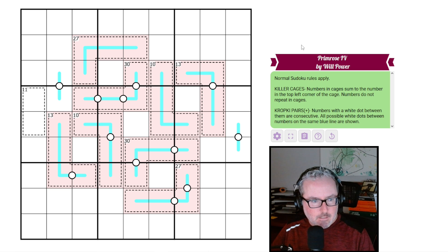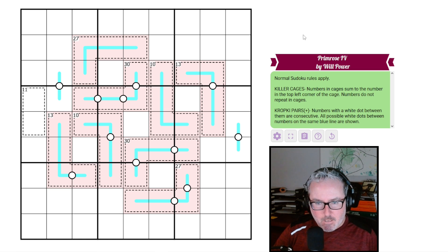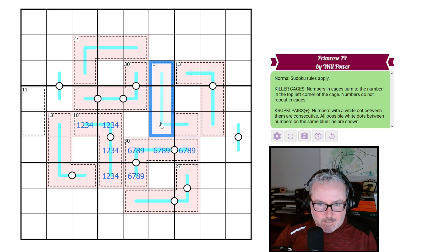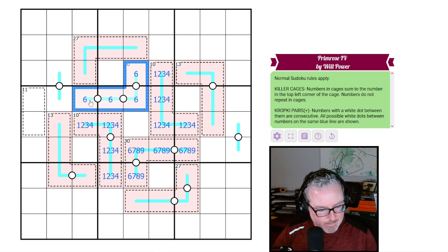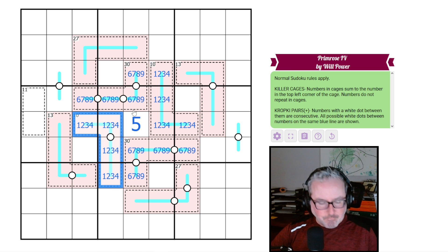With that said, let's jump into this thing — links in the description below. I noticed a couple of things right away: this 10-cage is {1,2,3,4}, this 30-cage is {9,8,7,6}, this other 10-cage is {1,2,3,4}, and this other 30-cage is {6,7,8,9}. That just leaves a 5, so we can place that now.